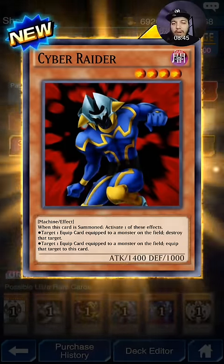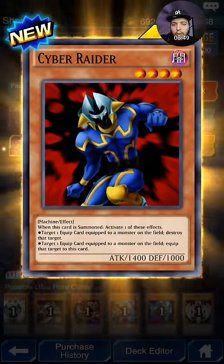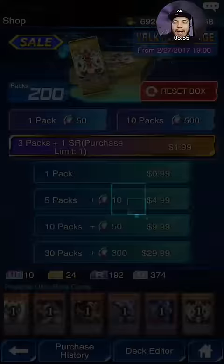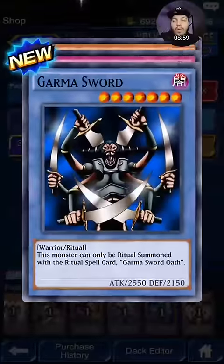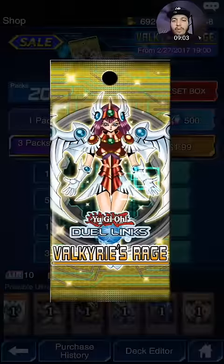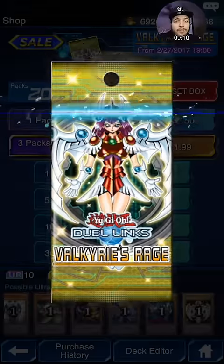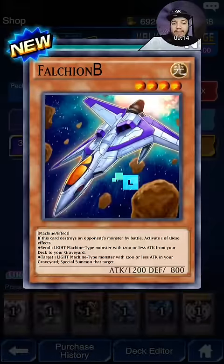And Cyber Raider — if this card activates its effect, it targets an equip card attached to a monster and destroys it. Eh, I don't really care for that one. Oh, I got my hopes up there. Nothing too great there. Ghost Knight of Jackal — that's what I wanted. I definitely want some Soul Exchange — need some Soul Exchanges. If I can get three in a playset, that would be really awesome.